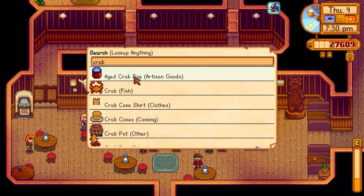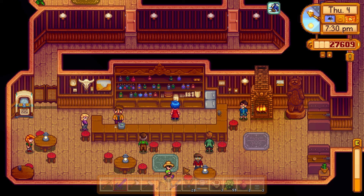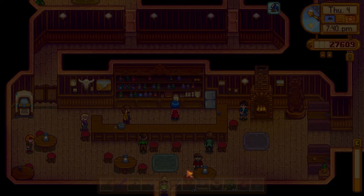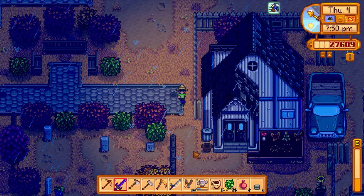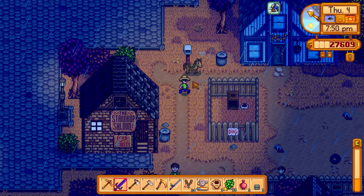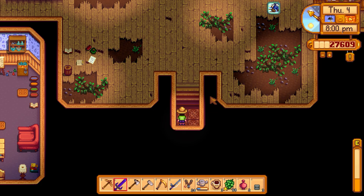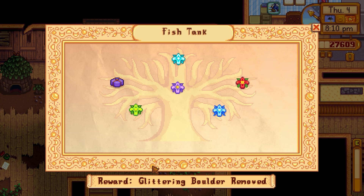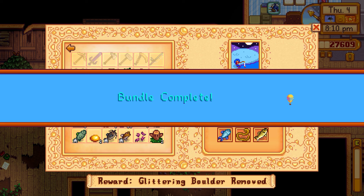Checking trash cans — nothing good today. Heading to the community center to turn in the walleye and finish the night fishing bundle. Dropped off the fish — choosing a silver star quality one. Bundle complete! Got a small glow ring as reward. The junimos appeared and repaired a corner of the main lobby area.